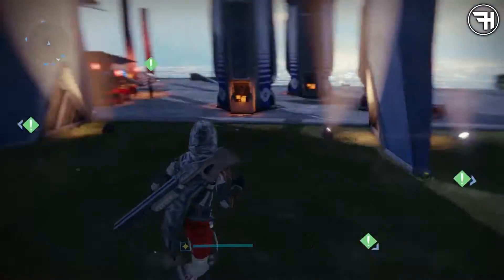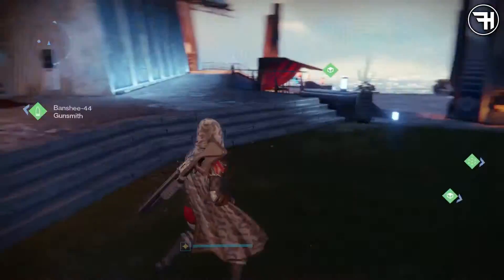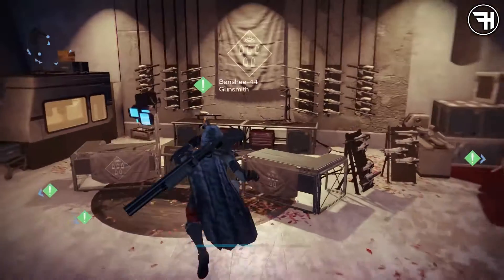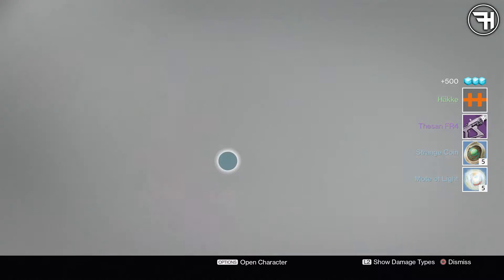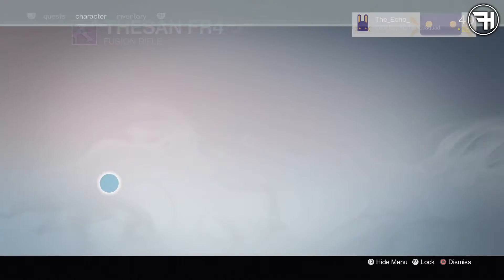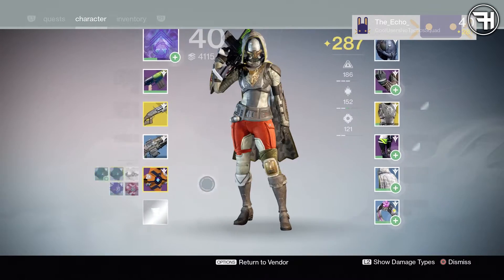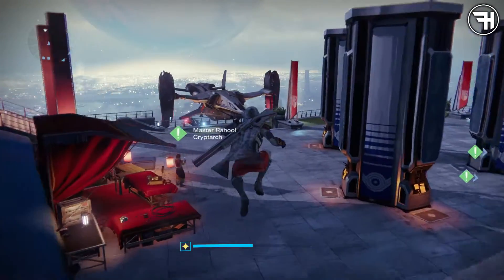So first of all, we're going to be on my Hunter, and I think I do have a Gunsmith, a Vanguard, and another package from the Cryptarch. Let's go see them and see what we get. Okay, so first of all we are going to go to the Gunsmith. I think I have like three packages. So we got a Thesan F4 — holy, what is that impact? Look at the impact and reload. Full impact on a fusion rifle. Oh my God, that's awesome. We got some engrams and stuff as well. Let's go straight to the Cryptarch.